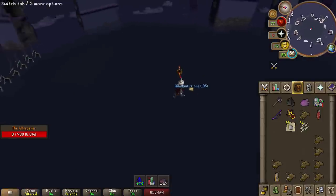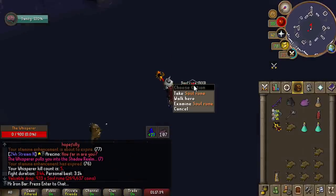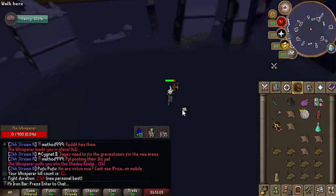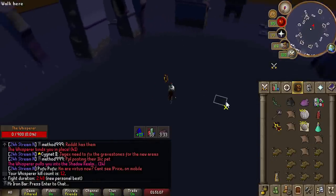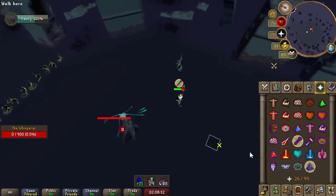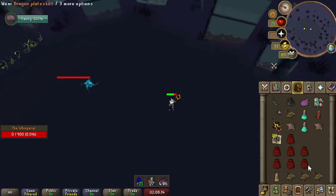Do not be deceived — you do not get good drops that often at all. That 7 Dragon Plate Skirt drop might be like 1 in 100 or something. You normally just get drops worth maybe 50k, but once in a while you'll get a 500k and even a 1 mil drop if you perform really well.